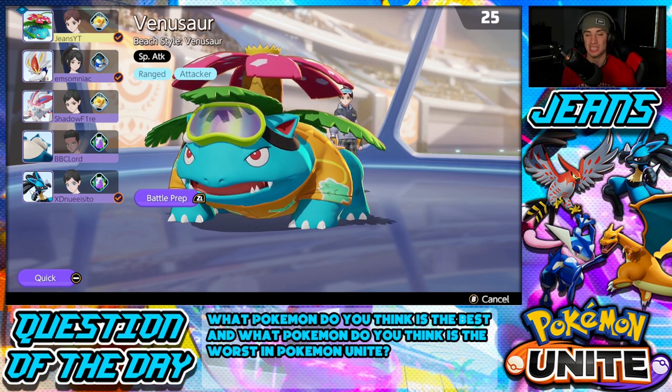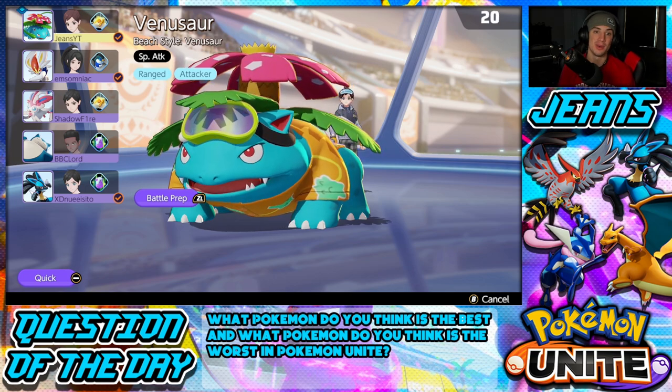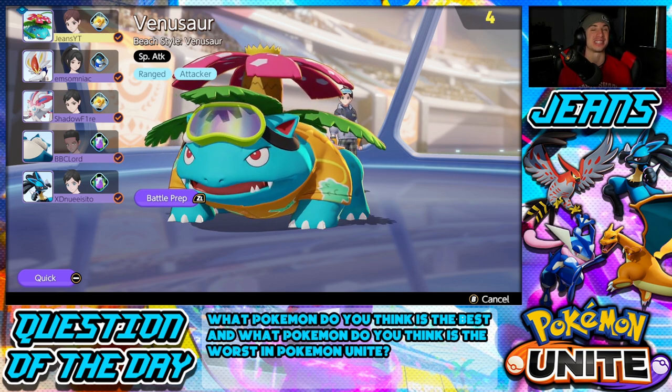I still think Venusaur is top tier, very very good in this game, and Solar Beam is very viable now, especially alongside Sludge Bomb. Sludge Bomb is super good for getting last hits on wild Pokemon or objectives like Rotom, Zapdos, and Drednaw — you throw that on there and it does continuous damage over time. Our team is looking really good: me in the jungle with Venusaur, Cinderace and Sylveon hopefully in top lane, and Snorlax and Lucario in bot lane.